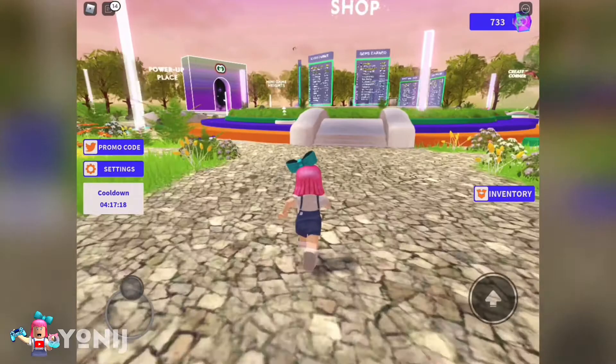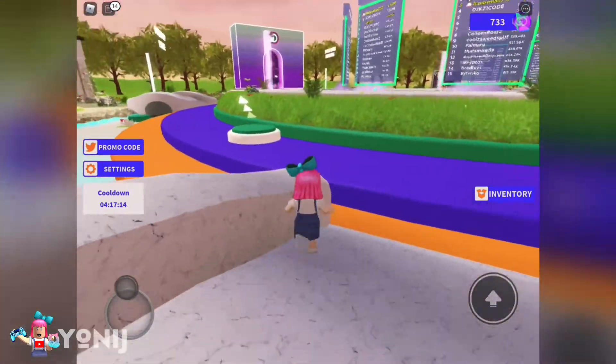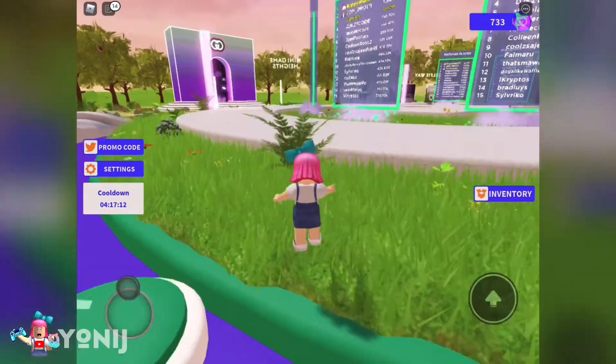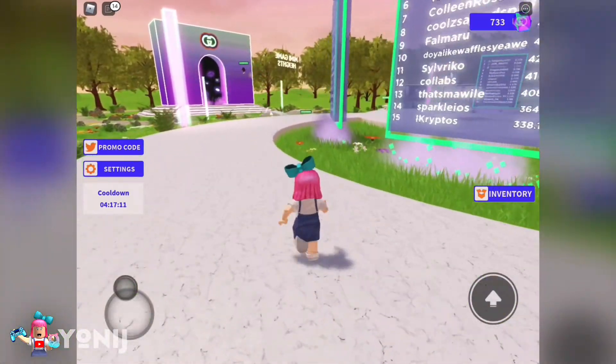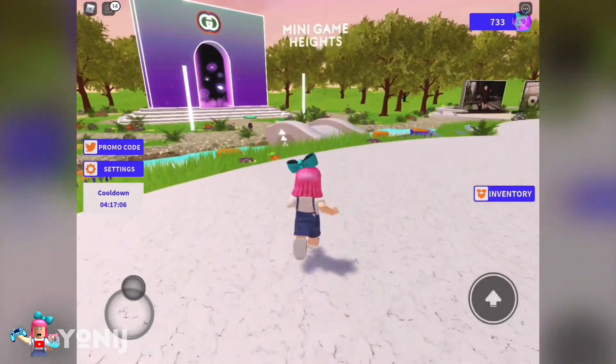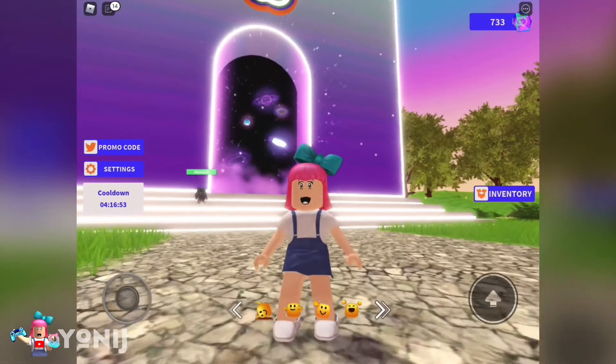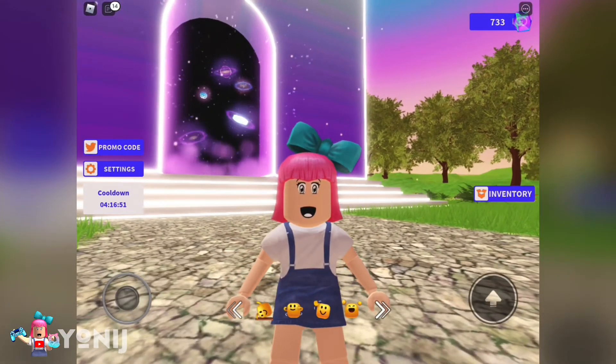If you guys are wondering how to go get some gems, all you have to do is go to that purple building over there that says mini game. You want to go to the mini game and play some games to be able to earn some of the Gucci gems.